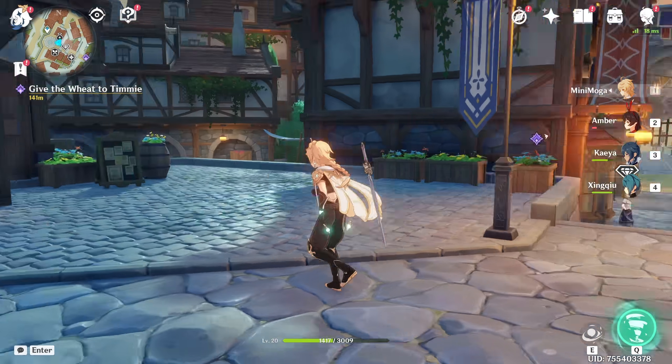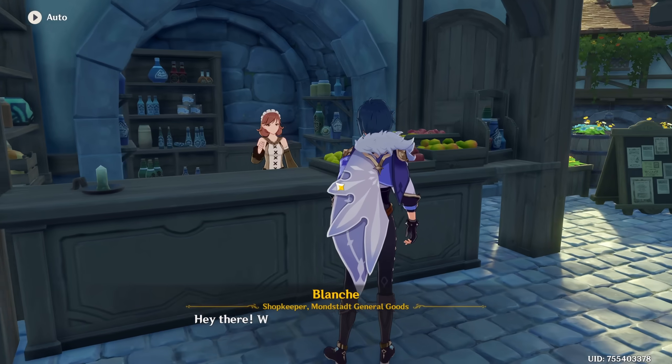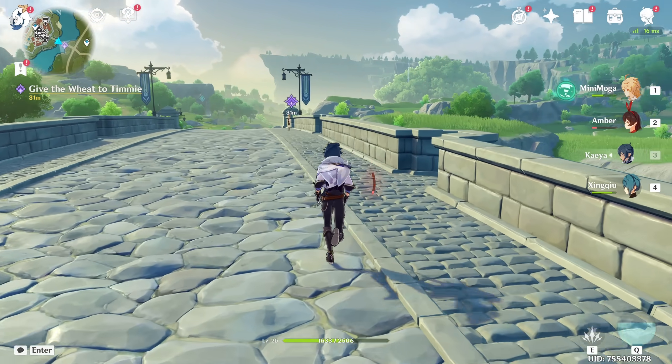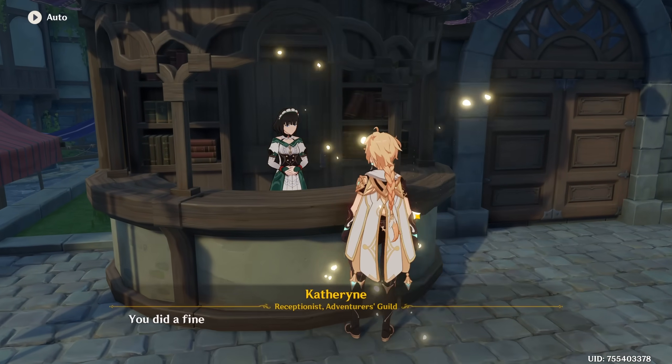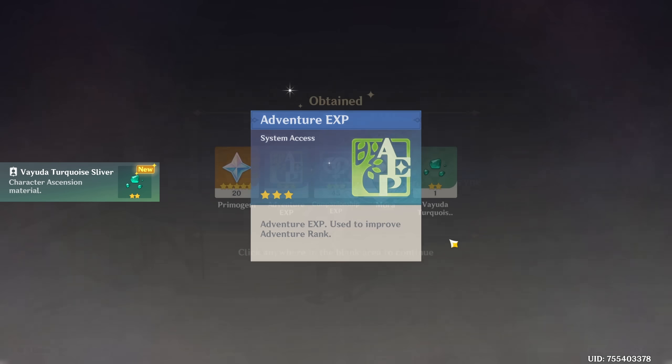We're done with all our daily quests except for the last one where we have to give three wheat to Tommy. A tiny little tip here — Blanche in Mondstadt sells wheat for 100 coins each. I used all the ones I found naturally making flour, so I kind of forgot about this. Once you are done with your daily quests, don't forget to return to Catherine to claim your daily quest rewards — and as you can see we actually get quite a lot of adventure XP.